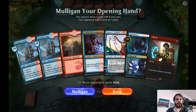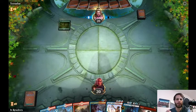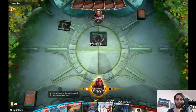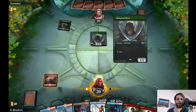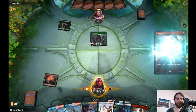Here we are for game one, and this is our opening hand — I actually really like this one. It has one of our payoff cards in the form of Saheeli, a couple of interactive spells with Shock, Discovery/Dispersal for a little bit of extra draw, and Goblin Electromancer hopefully as our turn two play. A couple lands — this seems kind of perfect. I don't know what we're up against, but it looks like a creature-based deck. As you should always do, we are going to turn one Shock the mana dork. If you don't play a whole lot, you may not know that.